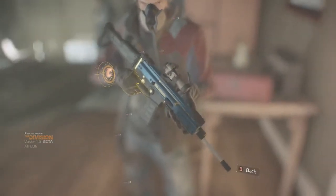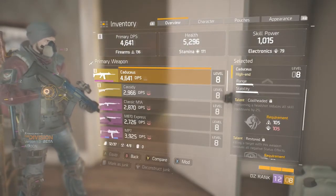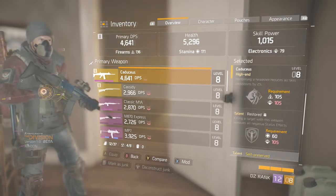Welcome back guys, my name's Ophion. In this video we are going to be taking a look at the Caduceus, if I'm pronouncing that right, which is a high-end assault rifle available in The Division. This was one of the weapons we could get our hands on in the beta and it was very, very powerful indeed.